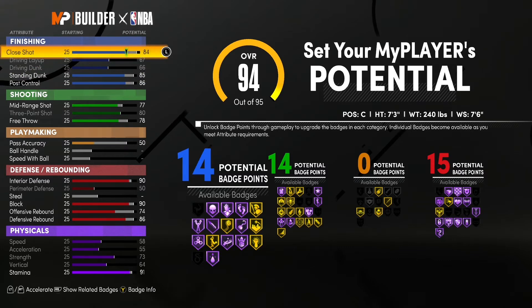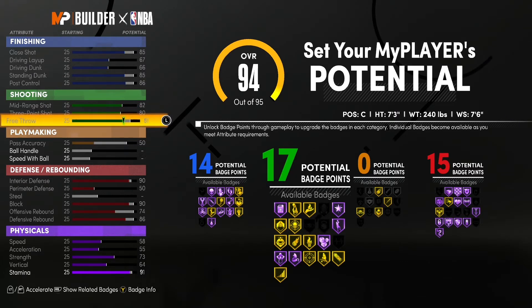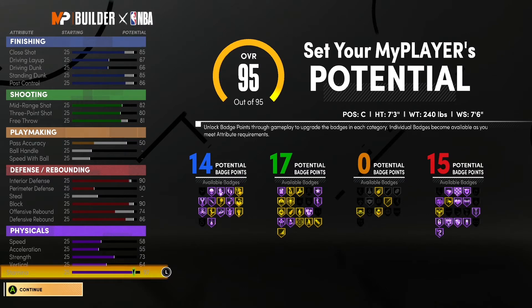Then going to go ahead raise up standing dunk, raise up close shot, max out mid-range, and bring up free throw a little bit. Then we have 14 finishing, 17 shooting — we don't really need playmaking — and then we got 15 defensive.